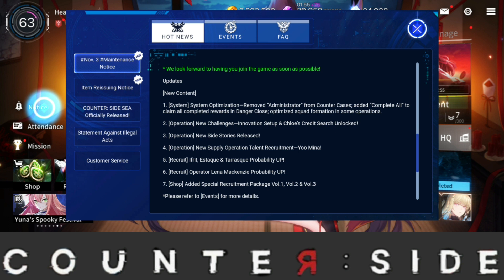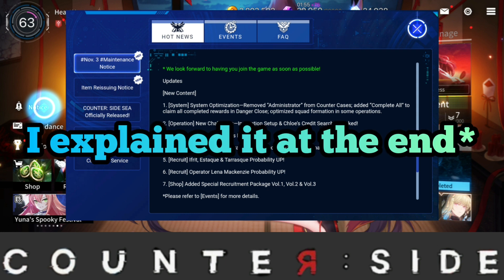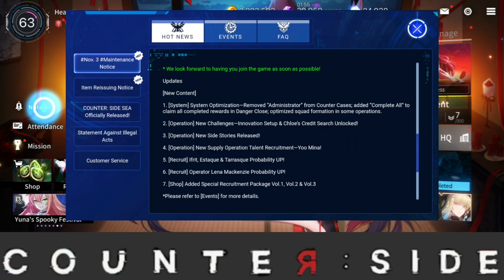There's a Yumina operator on talent recruitment — I'm very confused about that. If you guys understand what that talent recruitment stuff is, tell me down in the comment section, because I honestly don't know what that is.